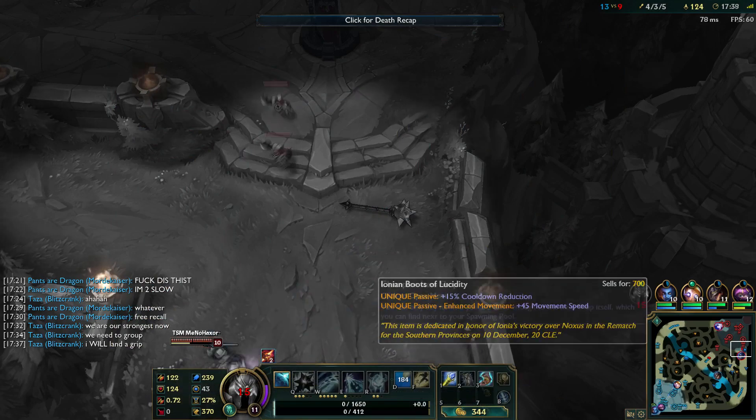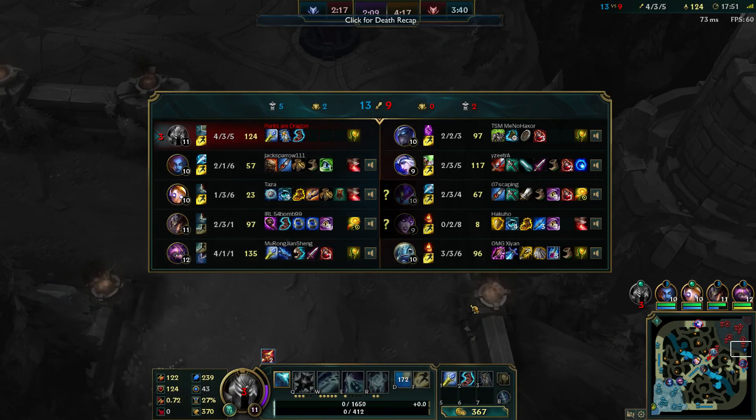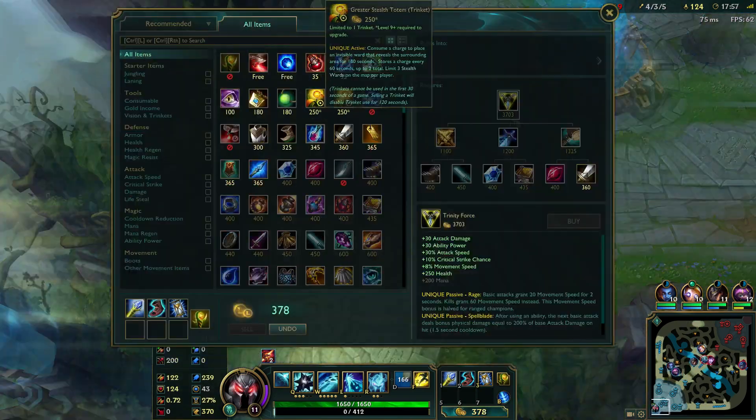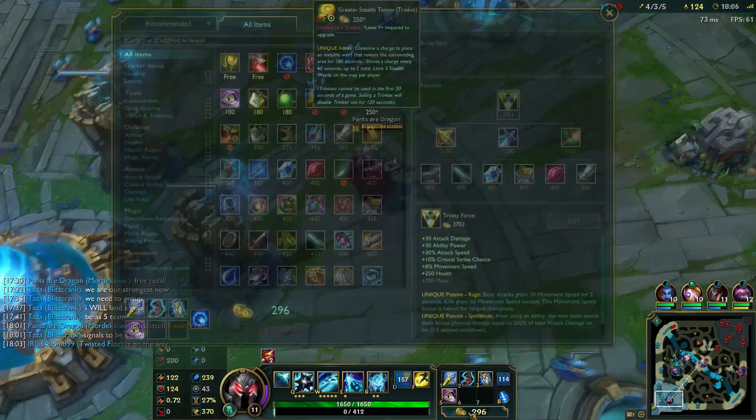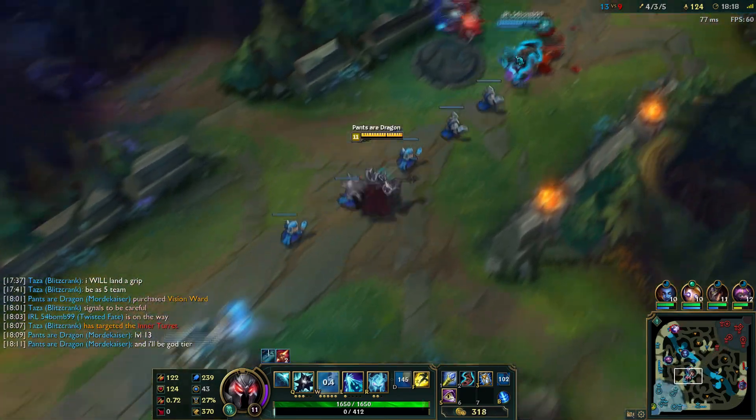Let's talk about what kind of supports you want as Mordkaiser. You don't want a passive support like Soraka — you want ham supports: people who are big, melee, and tanky. This is the best way to use your W. If you're paired with Soraka or someone similar, you will basically lose the lane and be zoned very hard.